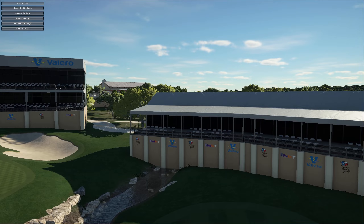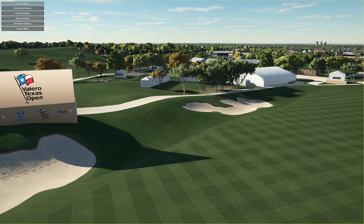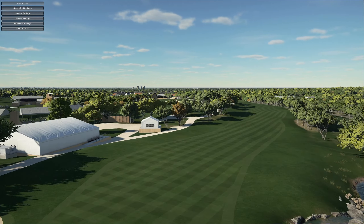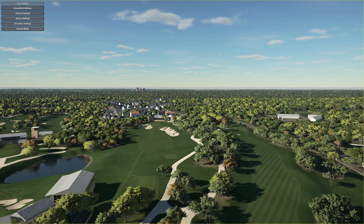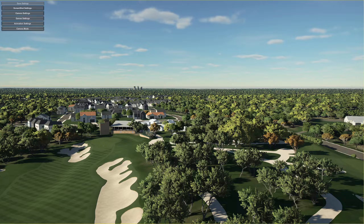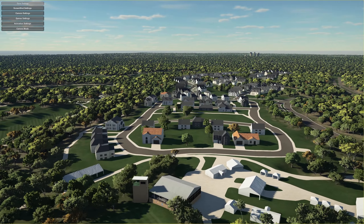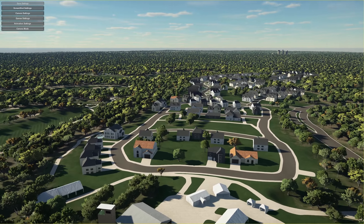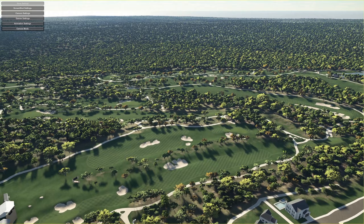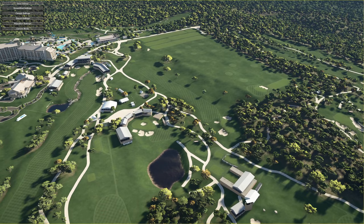The courses and clubhouse sit alongside a 1,002-room JW Marriott San Antonio Hill Country Resort and Spa — wow, bet that cost a fortune to stay there. So we'll just have a quick zip around the course, have a look at the outskirts. As you can see, you've got the suburbs down there as well. Very nicely done. And we're going to jump onto the first tee — we've already seen the aerial view — and just get it played.